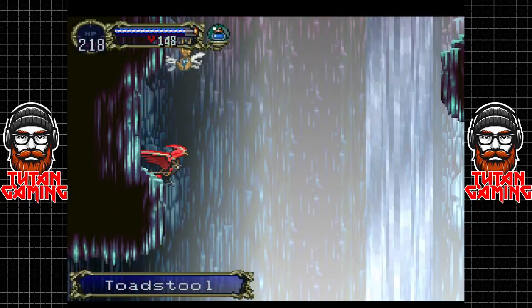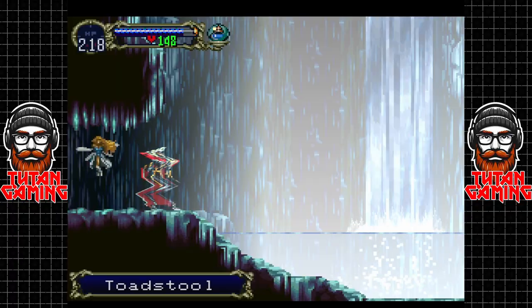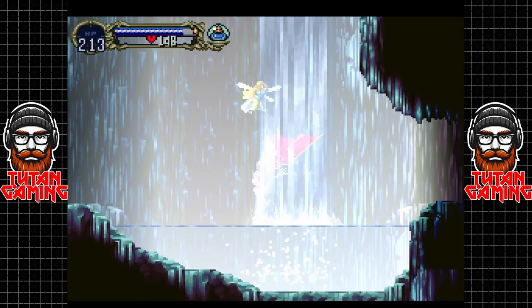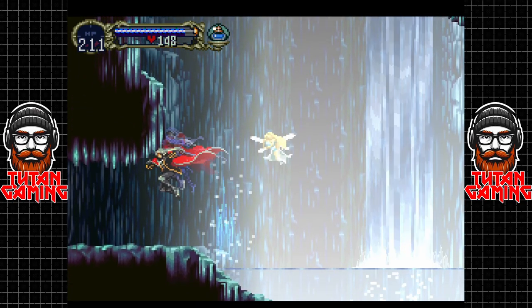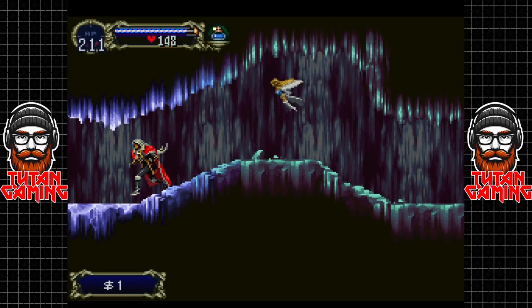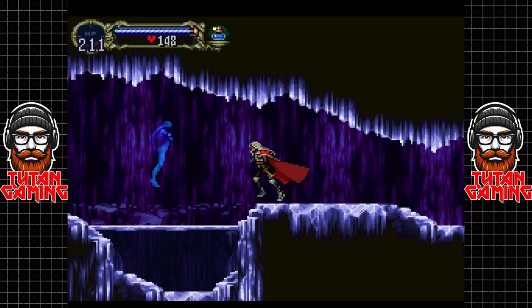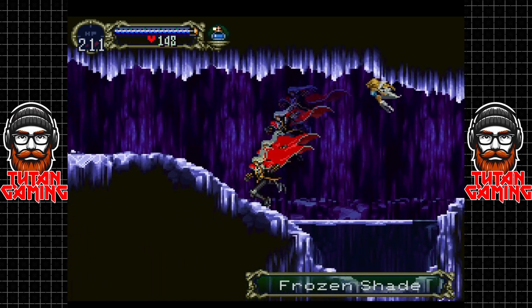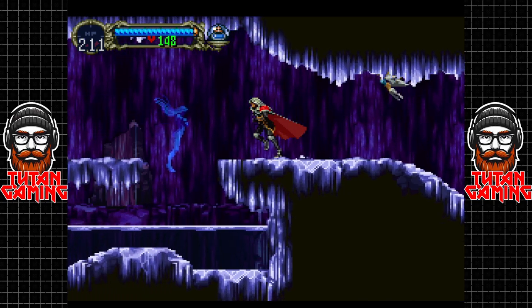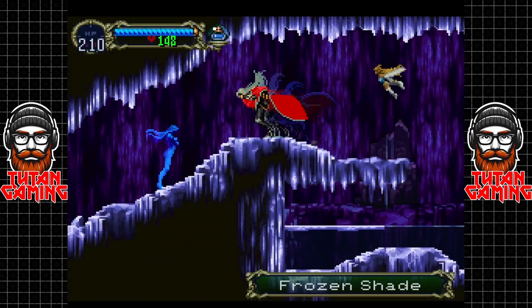Now we're going deep underground here. I don't think we can go through the water as the bat - no, we can't. You can see just how much damage Alucard takes with this water. We get rid of these frozen shades. You can see there's ice on this water that cracks as you walk past it - this game has so many nice details to it.